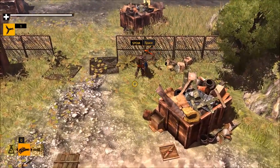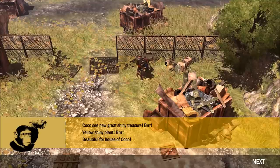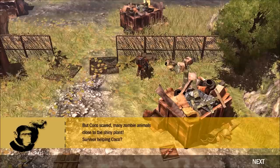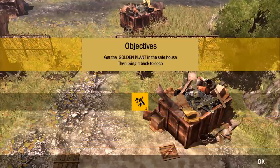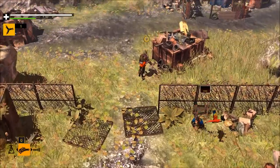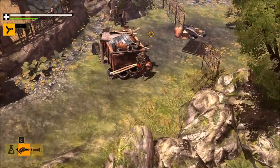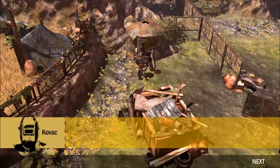I bet Kovac knows of a pilot. I bet I'm going to have to go rescue the pilot's friend or daughter or something. Did I not satisfy that monkey? I satisfied this monkey, didn't I? Is this a new monkey? Coco sees new great shiny treasure - yellow shiny plant, beautiful for house of Coco. Many zombie animals close to the shiny plant. Zombie animals? I don't like the sound of zombie animals. Get the golden plant in the safe house, then bring it back to Coco. Golden plant in the safe house - there's only one safe house on this island. Let's speak to Kovac.